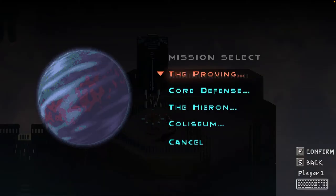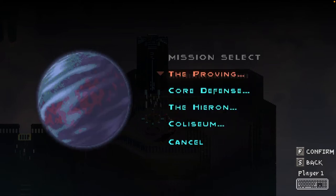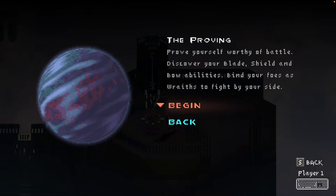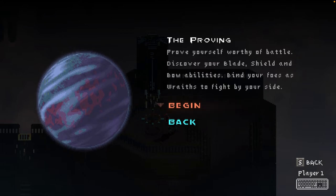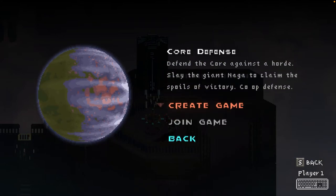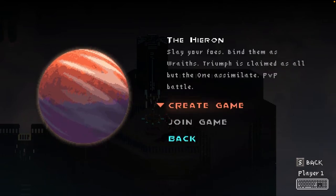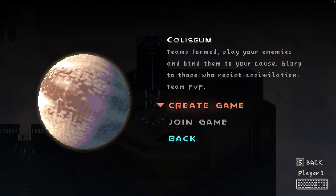Here's where you select your mission, and this has been improved as well. You have a whole bunch of options for different missions, and by selecting one you get a little description before you choose. There's the Proving, which is essentially the old training grounds where you earn your blade, shield, and bow abilities. We've also got Core Defense, which is the co-op mode; the Hire-On, which is PVP battles with other players; and the Colosseum, which is a team PVP battle — you're on a team of four fighting against another team of four.